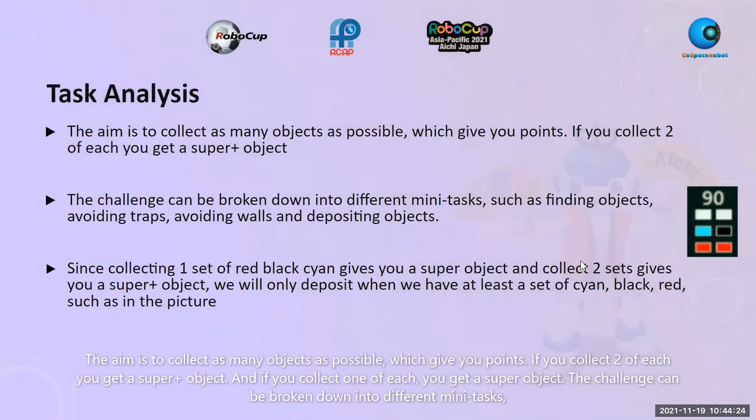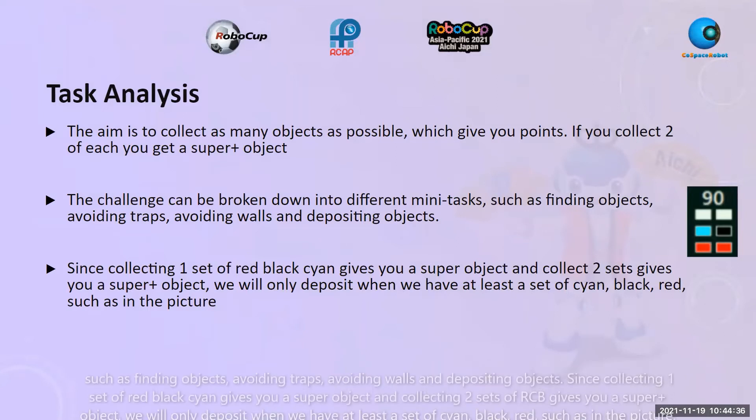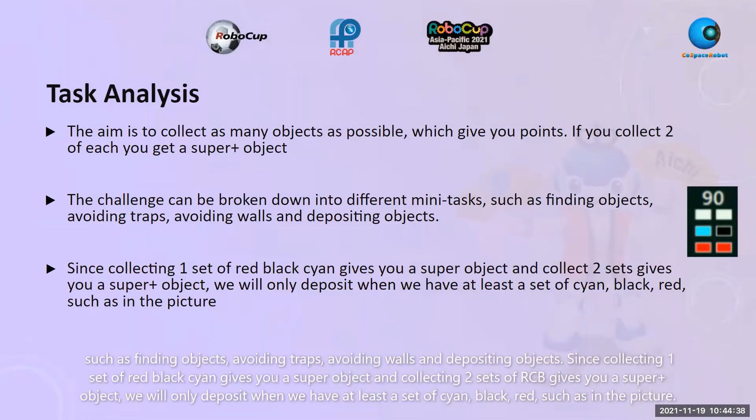Task analysis. The aim is to collect as many objects as possible, which gives you points. If you collect two of each, you get a super object. The challenge can be broken down into different mini-tasks, such as finding objects, avoiding traps, avoiding walls, and depositing objects.